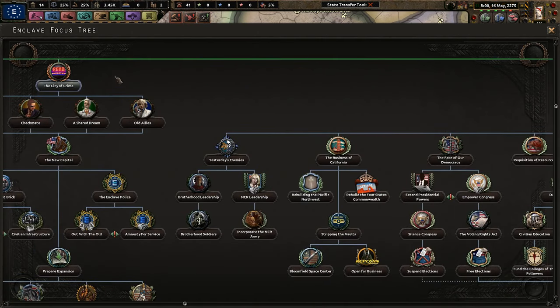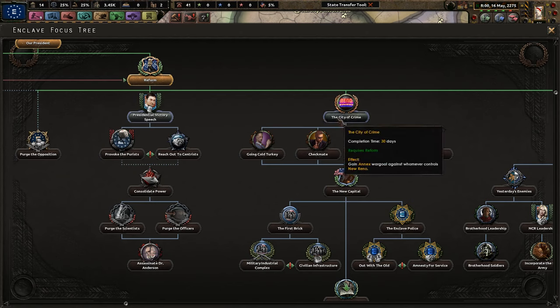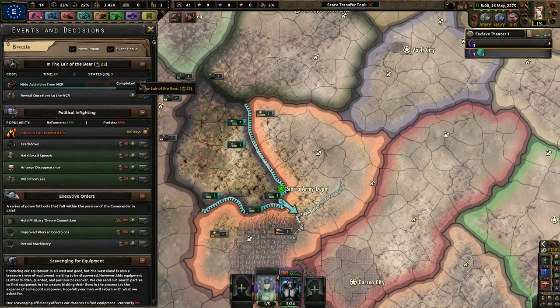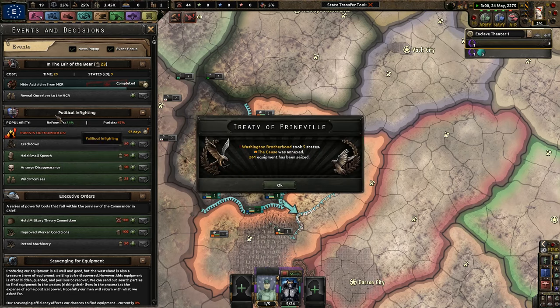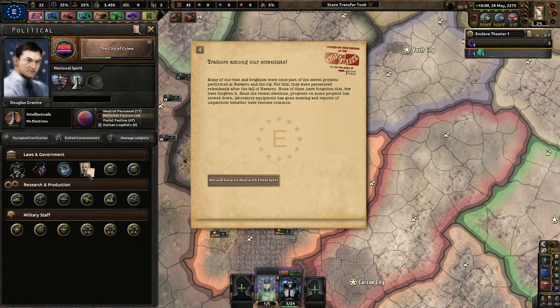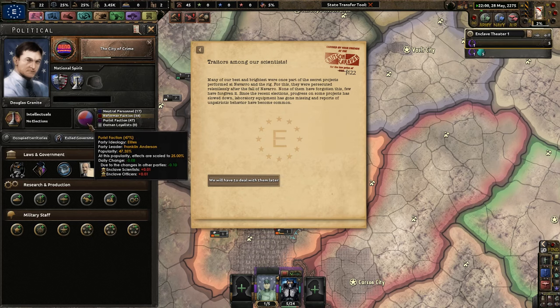Now we need to go to war with New Reno pretty quickly. Let's go ahead and get 'The City of Crime,' which gives us an annexed war goal against New Reno. Right now, because the purists outnumber us, we could get an assassination attempt — hopefully that doesn't happen. That's why I had to go with Boris here, because right now we're still increasing our popularity despite the purists.